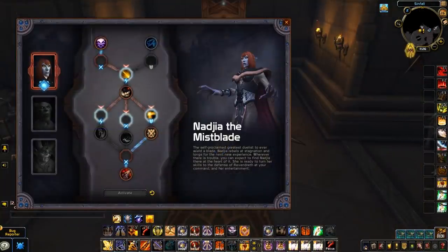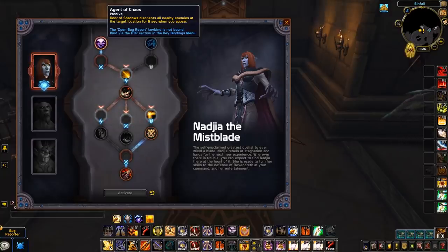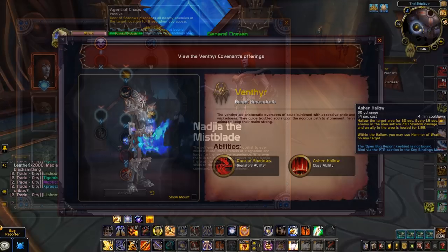That covers all of the covenant signature abilities. There is, however, one extremely important detail I haven't mentioned yet, and that's soulbinds. Soulbinds are a feature of your covenant and allow you to augment your covenant abilities — we'll come back to this later.